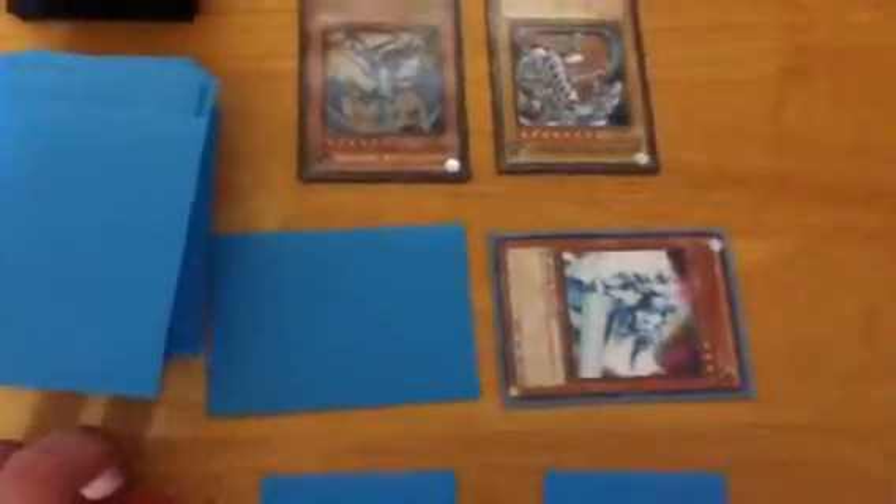My hand. Light Pulsar destroys. Shine Knight — I forgot its name. I play Mirror Force. When one of your opponent's monsters declares an attack, destroy all attack-position monsters your opponent controls. That was rough. Bye bye.